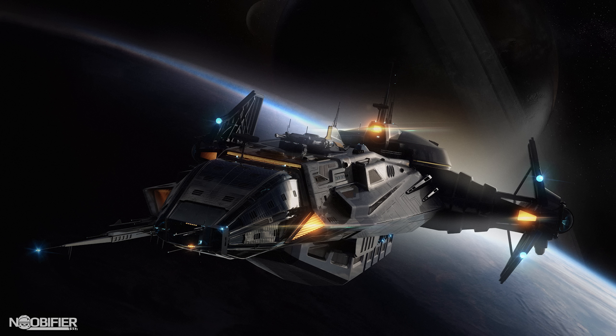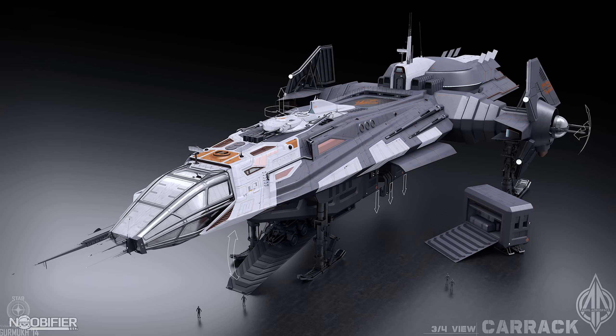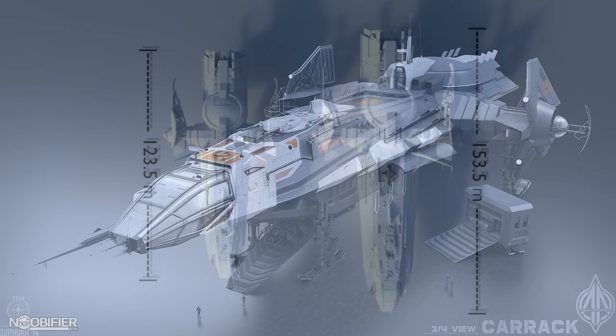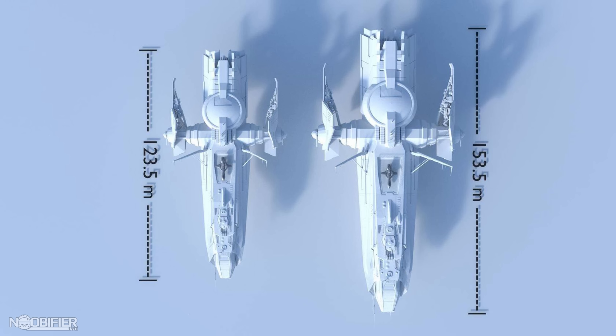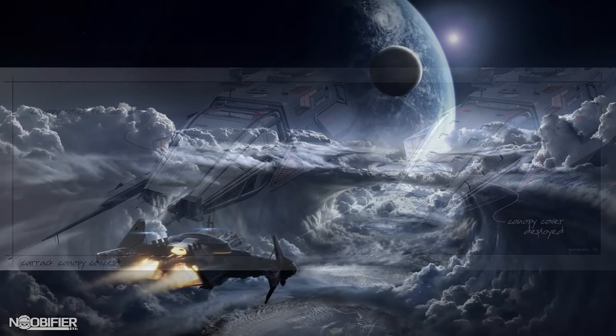The Carrack holds a rare honor of being one of the ships that went up in price since concept without actually releasing to hangar or flight status. It's been nothing more than a picture since 2015, yet it still makes my list. Last year we saw it in engine. It now has sub-capital class gear, military protection, and equipment specialized to explore. This was one of the best concept ship sales ever — fully detailed release documents, a mini-game, and all the lore to back it up.